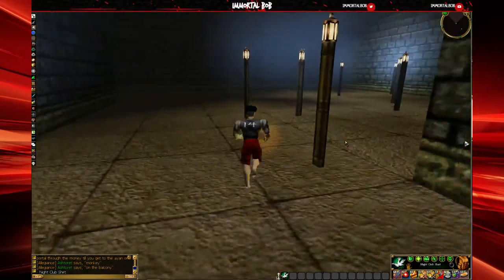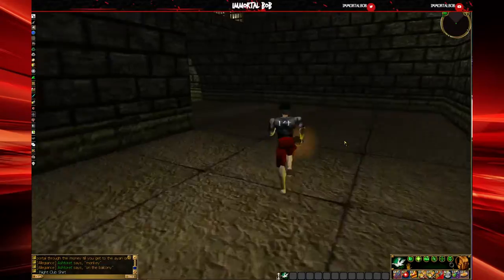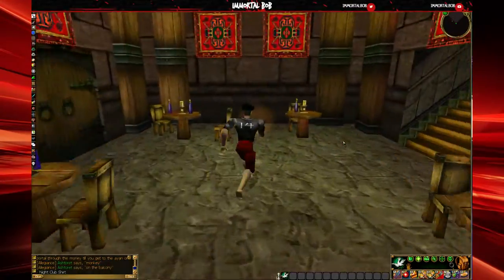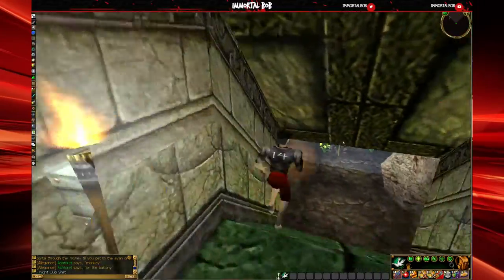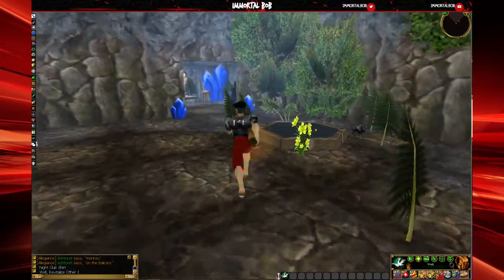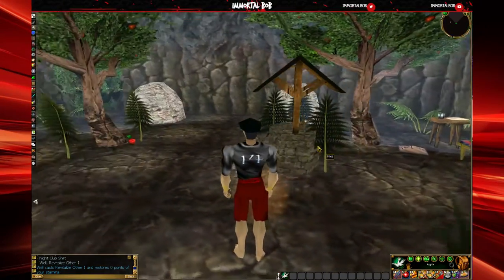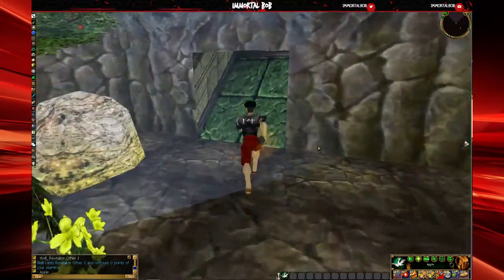We're just going to check out this level before we go to the actual club. There's a garden area with a well and all that. But there's not really anything here. You can use the well to get some stamina, and there are some apples on the ground. Well, let's move on.